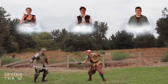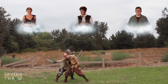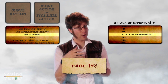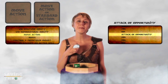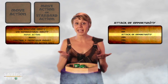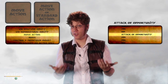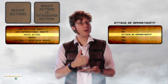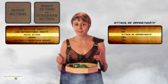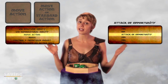Amy takes a five-foot step and then attempts to disarm him — a combat maneuver. It's covered on page 198 of the Core Rulebook. Combat maneuvers generally do no damage but have special effects such as breaking a weapon, tripping an opponent, or disarming an opponent. Attack rolls include your strength bonus — stronger characters are better at combat maneuvers. The target doesn't use armor class; they use Combat Maneuver Defense, or CMD, which is ten plus your strength and dexterity modifiers. Armor quality doesn't matter during a combat maneuver.